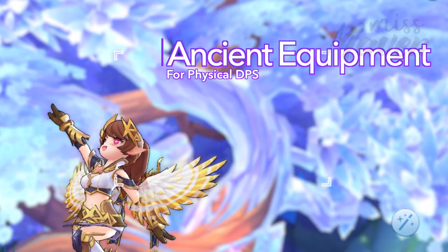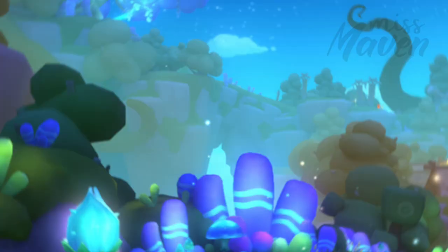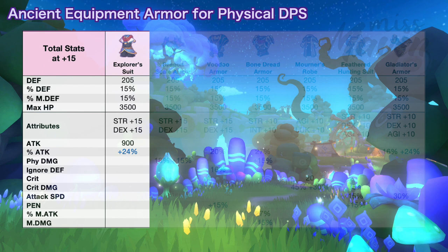Let's start with the options for armor of physical damage dealers. First is the explorer's suit which increases raw physical attack by 900 points. There's also a chance to get plus 24% attack. This armor is going to be good for new players because they still have low attack investment from handbook, runes, and guild blessing. However, once you already have high raw attack from other sources, the attack you'll get from this armor gets diluted in the damage calculation. Thus, from mid to late game, it might be better to switch to armors that grant damage multipliers instead.